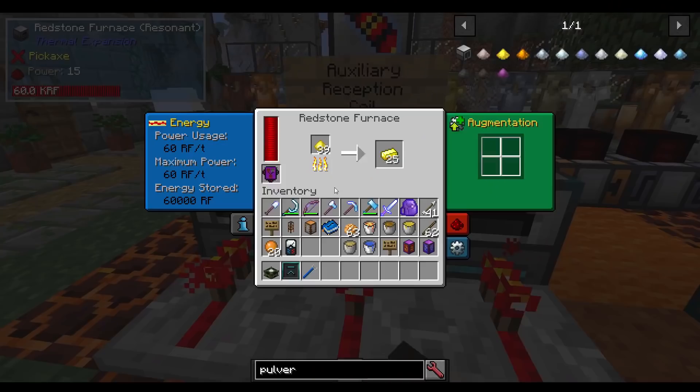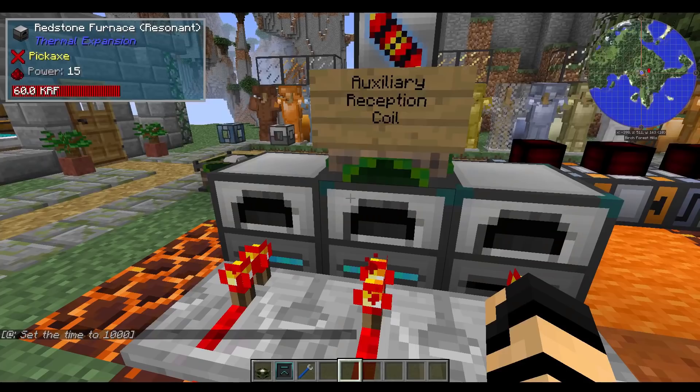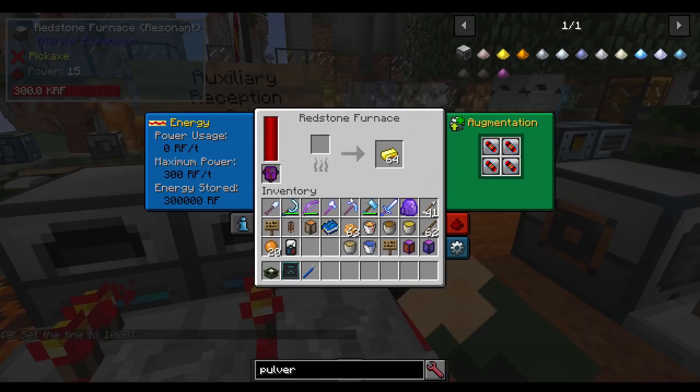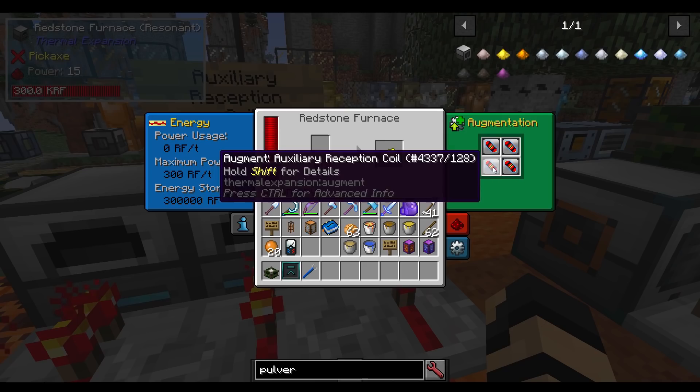It's maximum power 300 RF per tick with four coils versus 60 RF per tick for the one without. Both are resonant versions. It's going to consume a lot more power, but also move a lot faster. So if you have a lot of power per tick or power stored in your system, this can really speed things along, assuming you're able to keep up with your power demands.